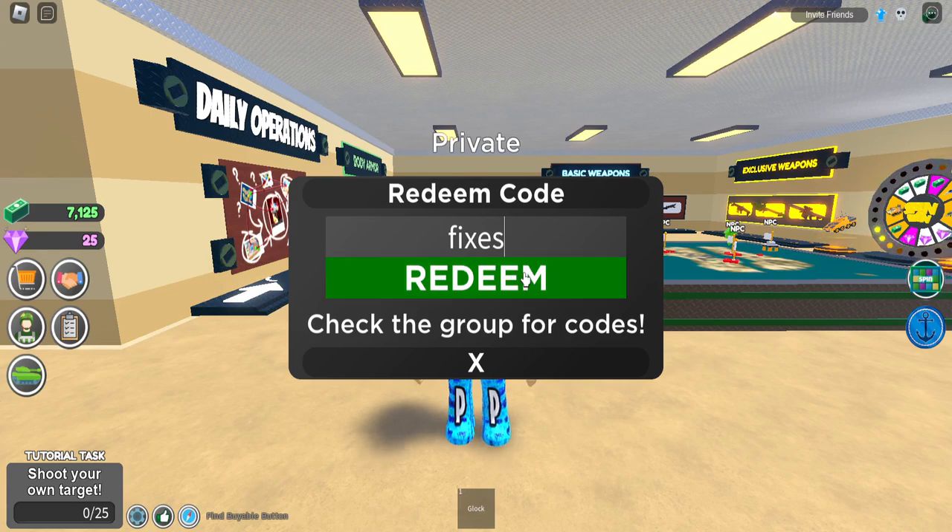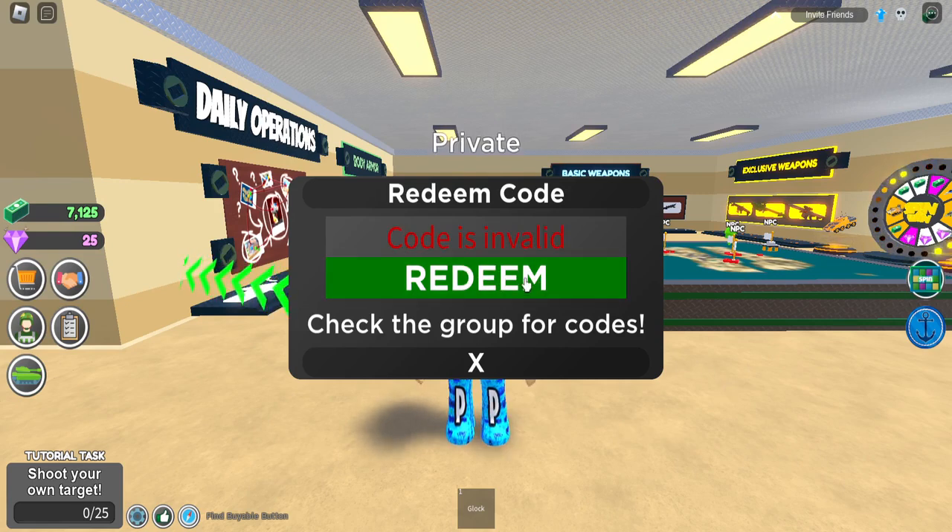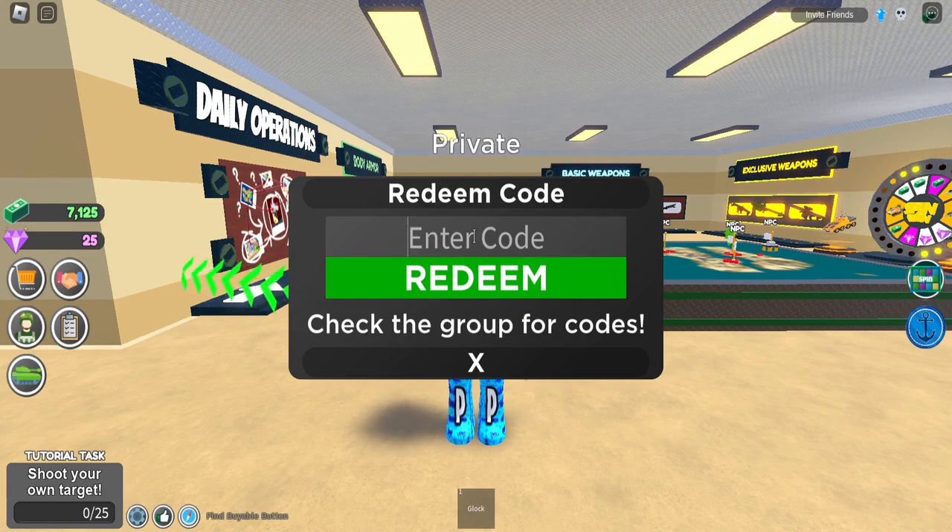They were working not long ago when I made a video on this game. We have code fixes — all lowercase. Another code I've already redeemed. We have code friday — all capital letters, F-R-I-D-A-Y. Already redeemed. Then we have code t90, just like that — redeemed that one as well. We have code turbite — I'm not sure if that's spelled correctly, let me know. We have code 10k, just like that, and we have code 950k likes, spelled like that.